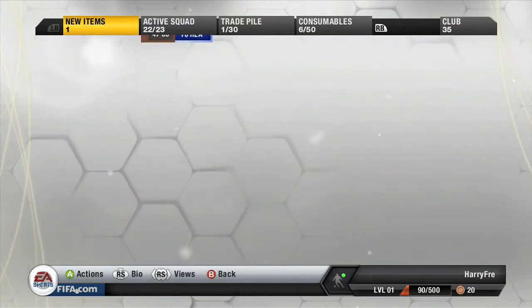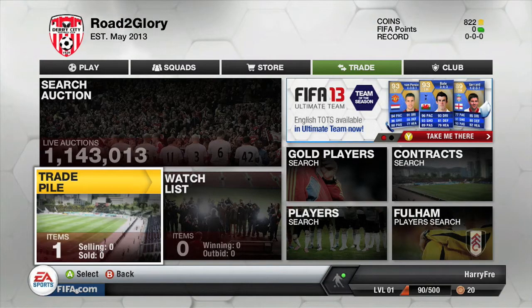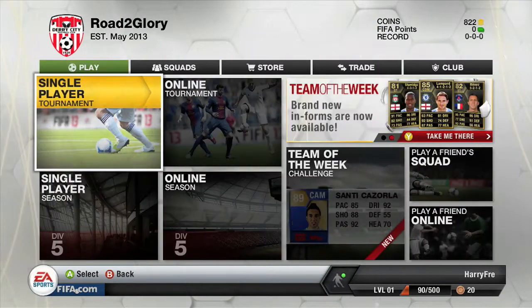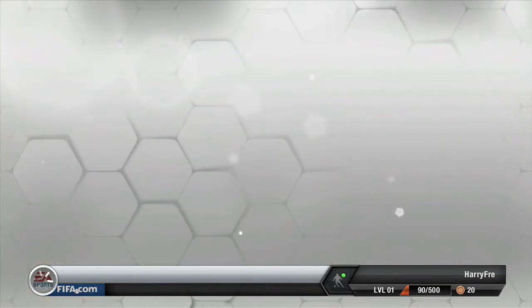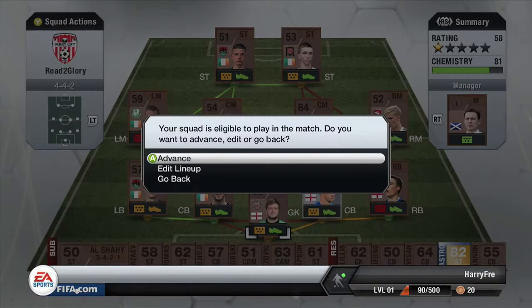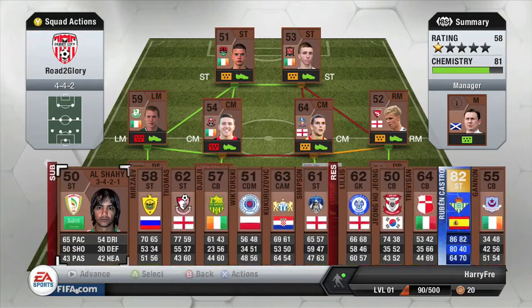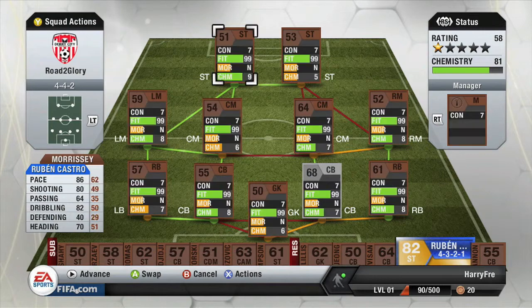I'm going for a mainly Spanish team because I don't want to be too much of a pace abuser. Players like Christian Tao are available but I'm not going for him — I just want to try using average pace but quite skillful, good dribbling, good passing, and try a different style. I get quite good chemistry with my bronze pack team — about 81 chemistry, and that's without putting Castro in.